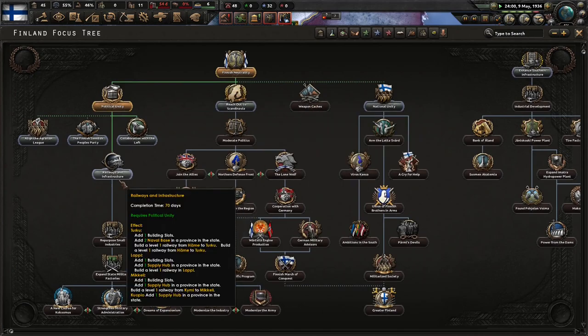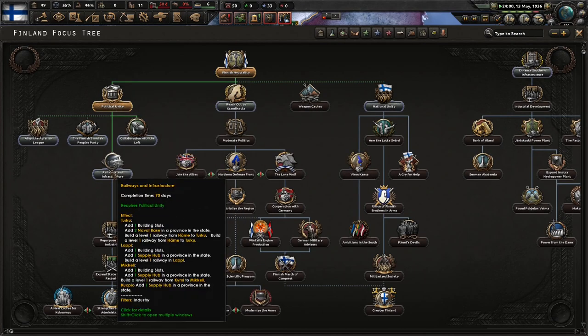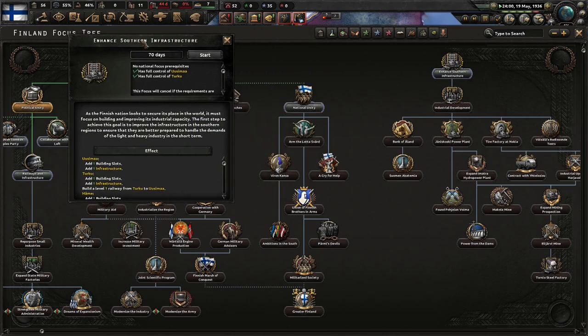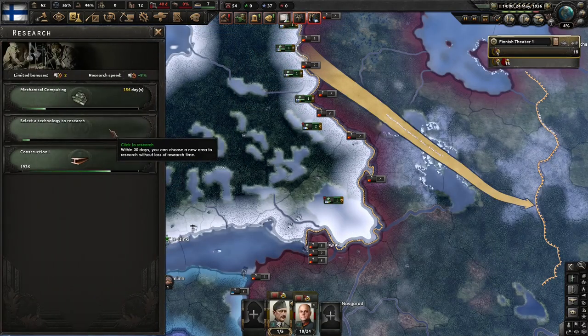Some weapon caches, railways and infrastructure would be pretty good to get to as well. Let's go to enhanced southern infrastructure next. As the Finnish nation looks to secure its place in the world, it must focus on building and improving industrial capacity. The first step is to improve infrastructure in the southern region to ensure better preparation to handle the demands of light and heavy industry in the short term. Very good.